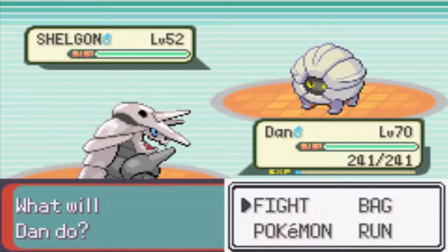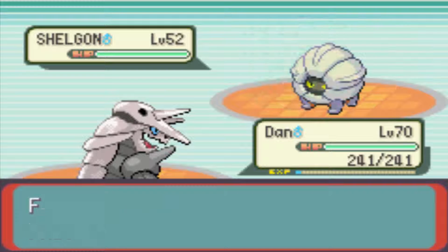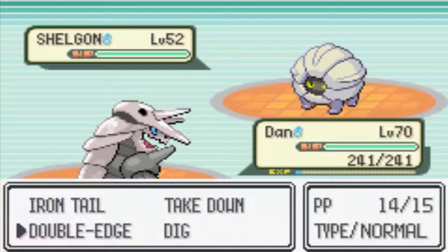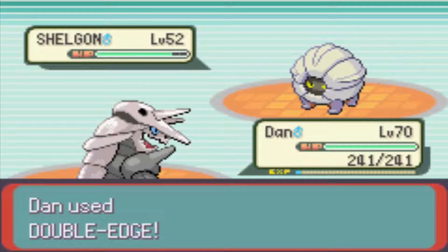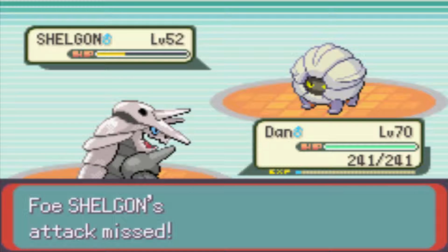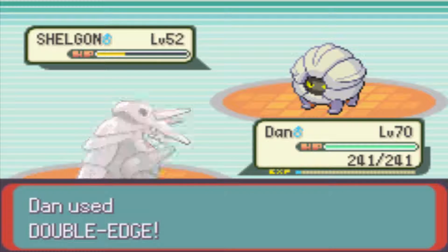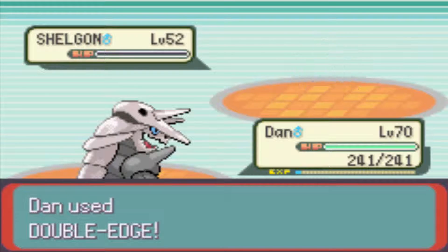I've set off with my physical wall, Dan. Double Edge — I know I could have not used it but get in there. It can do some good damage especially with Dan's physical attack. Rock Tomb? Not going to happen. Double Edge should end it. Yep, cool. Nice one. That's one Pokemon down.